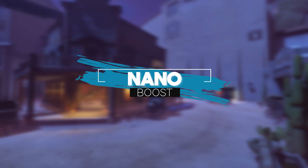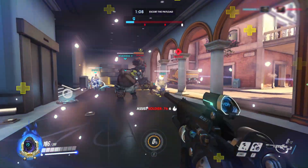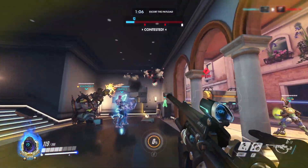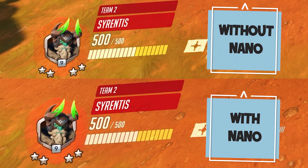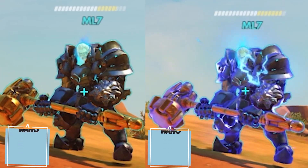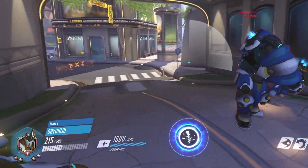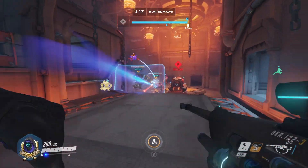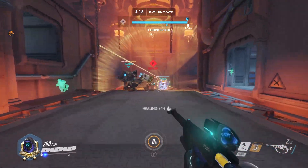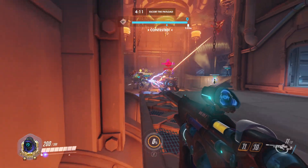Ana's ultimate is Nano Boost. It is single target, usable only on allies, and applies two buffs: a damage buff and a damage reduction buff, meaning the nanoed hero does more damage and takes less damage. The nano lasts for a couple of seconds and the target also receives an instant burst of healing when it's applied. Remember that Ana's ultimate does not increase healing done, so nanoing a Zenyatta transcendence or a Mercy, for example, will not result in more heals.